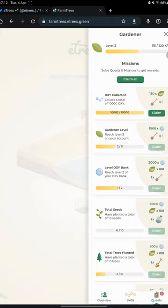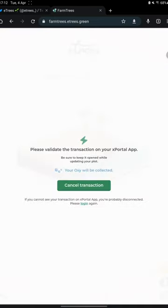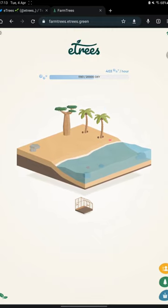I can already claim this 'collect oxy' quest and another quest, because I collected a total amount of 10,000 oxy. In this menu you can see the trees that you own. Let's plant a tree together — let's plant this basic Bob-Up tree that gives you 120 oxygen per hour. I will sign the transaction right now and come back in just a minute. It's already done.